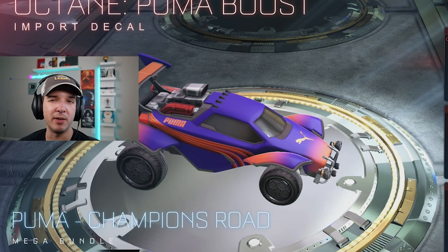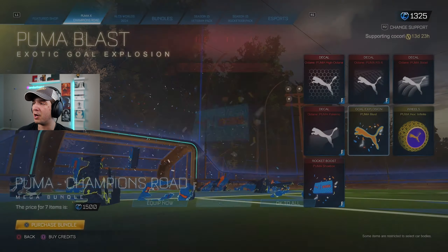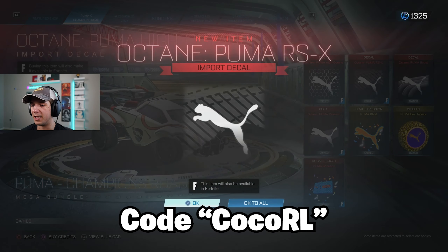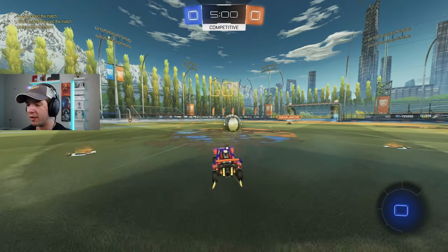I think what we're going to do is put together a decal with the Christianos — maybe I'll use some OEMs, I'm not sure. I haven't used an Octane design in a long time. And we're also going to use the Goal Explosion. I'm going to go ahead and purchase this bundle using code COCORL. We'll get right to game number one.